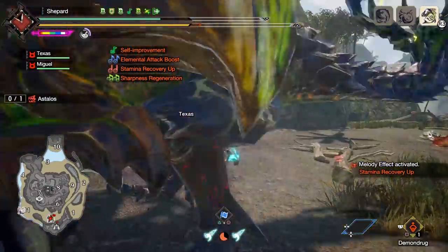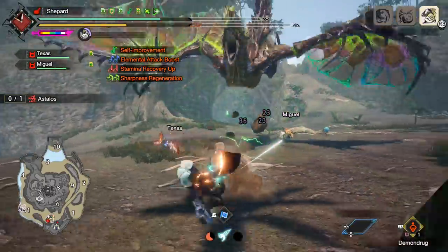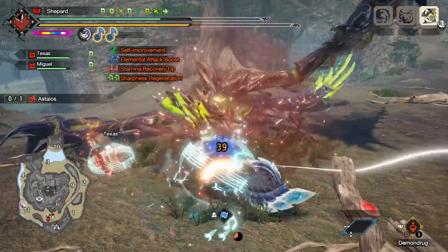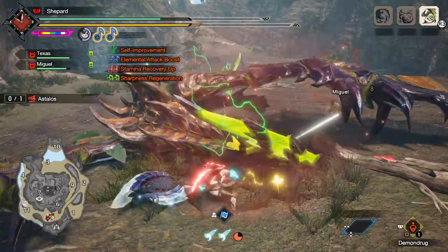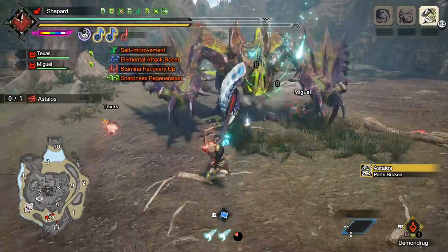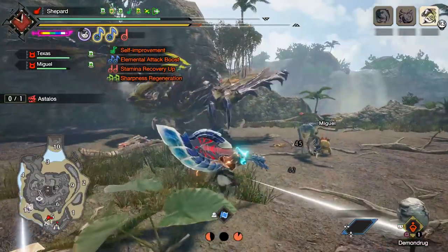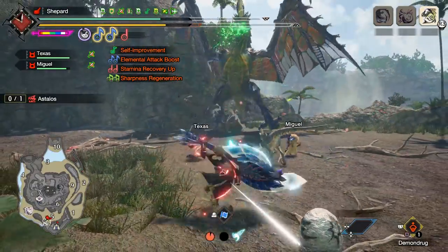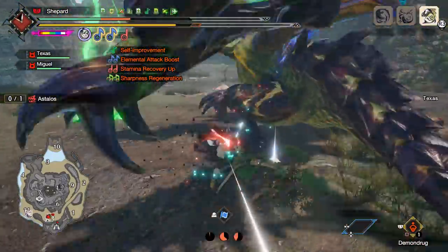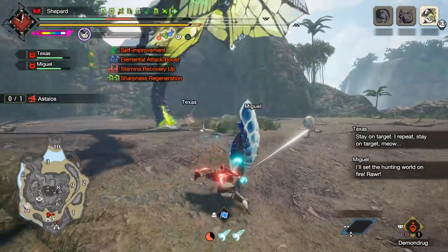I'm using the Silkbind Shockwave skill a lot to hyper armor through roars. It's pretty nice. Perfect opportunity to use the egg here — the egg goes off no problem. Also a good time to use the new combo. The physical hits really hit hard.